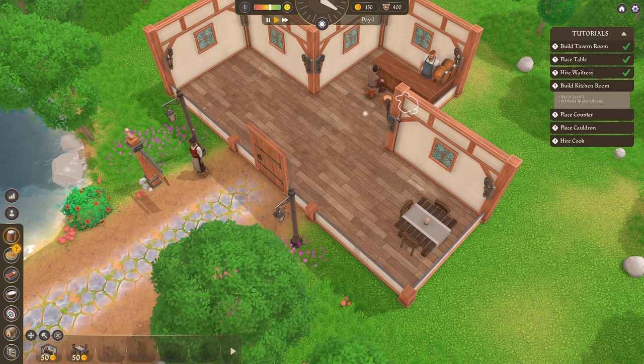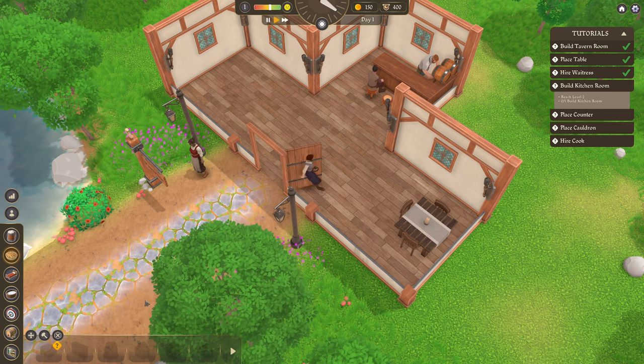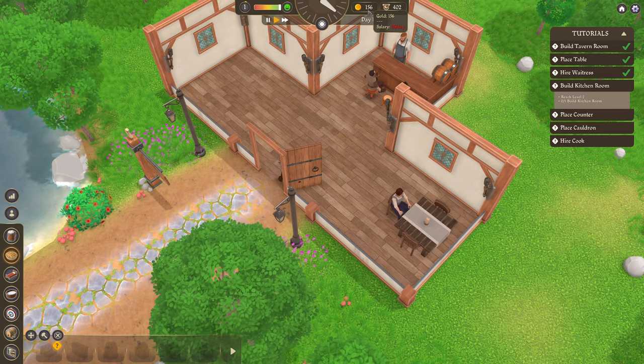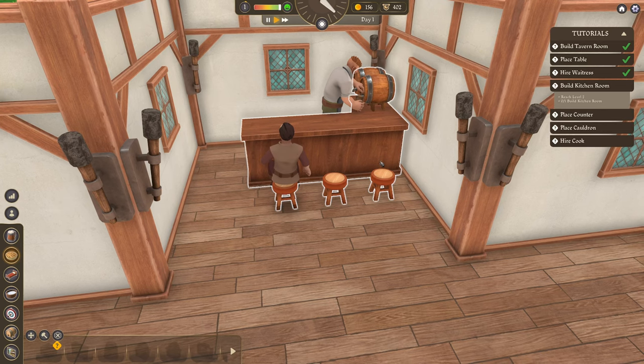Build kitchen room — that requires reaching level two. So we're on level day one. We have 400 reputation, 156 gold. Salary is costing us 35 gold a day. At the moment we're not making very much money.